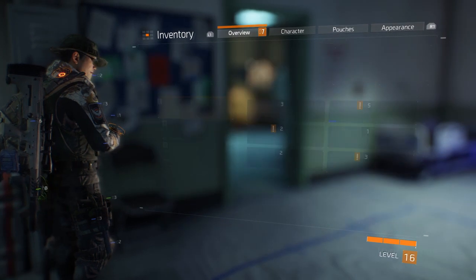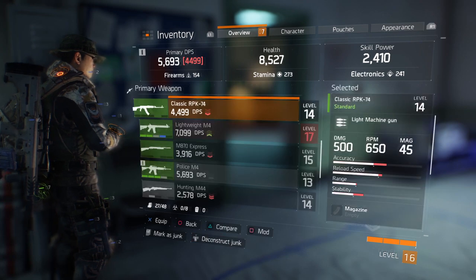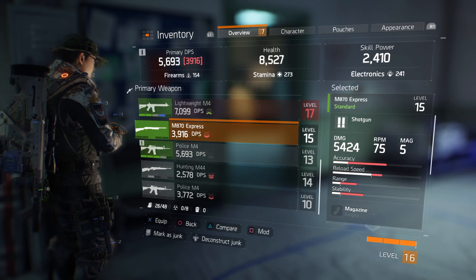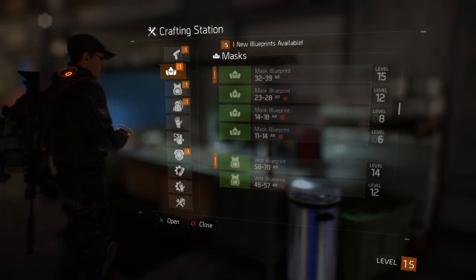Remember in my previous video where I told you to deconstruct all of those unwanted items — this is why. To deconstruct weapons and gear, all you have to do is highlight them in the inventory and hold L-stick or L3. Once deconstructed, it will tell you what you got in exchange.